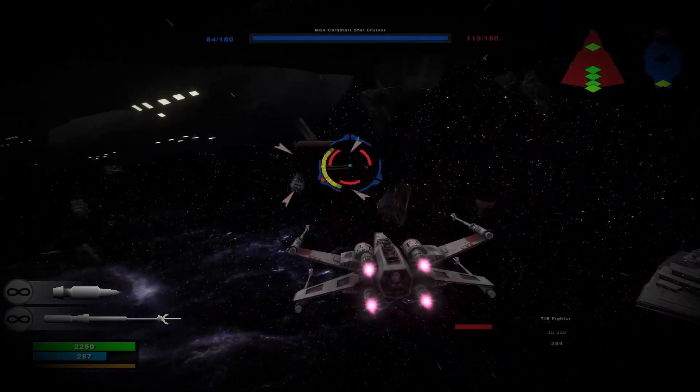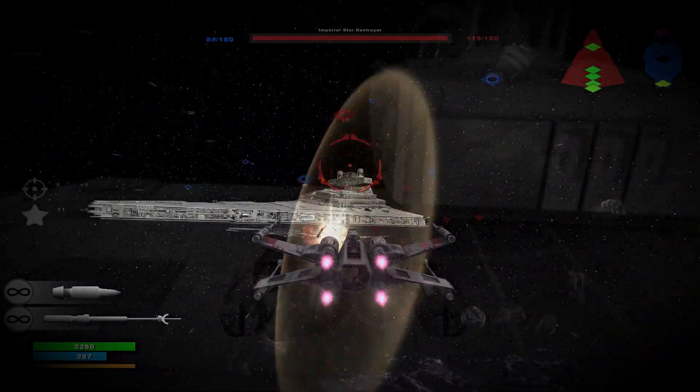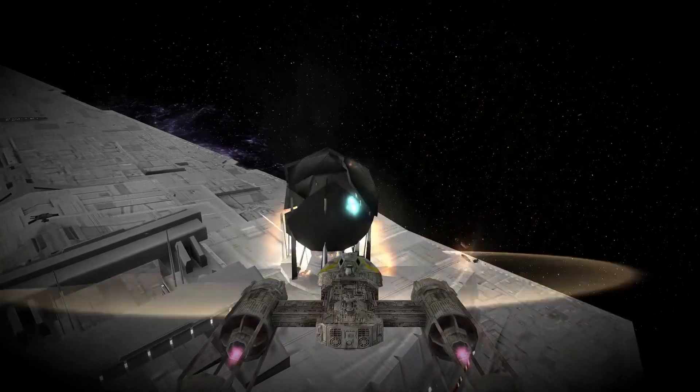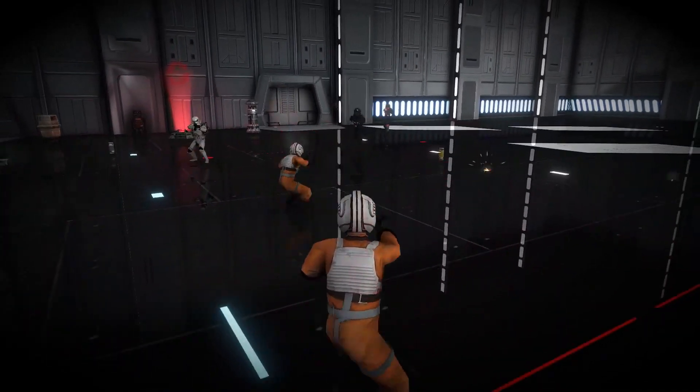Clever pilots always lock onto the enemy. Missiles will seek a locked target — this is the best way to dispatch your foe. Use bombers wisely to disable enemy shields and other hard targets along the exterior. Land in the enemy hangar to attack where they're most vulnerable, and take them by surprise by bringing a squad of reinforcements in your transport.